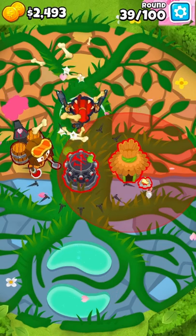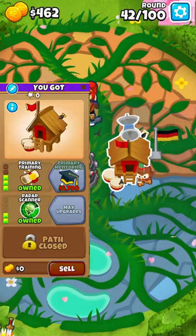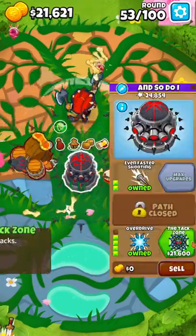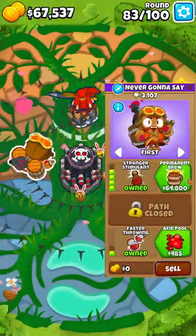Place a village here as top left as you can, upgrade to a 3-0-0. Make sure Sorda is also in range of the village. Upgrade to the tag zone, then upgrade to Permabrew.